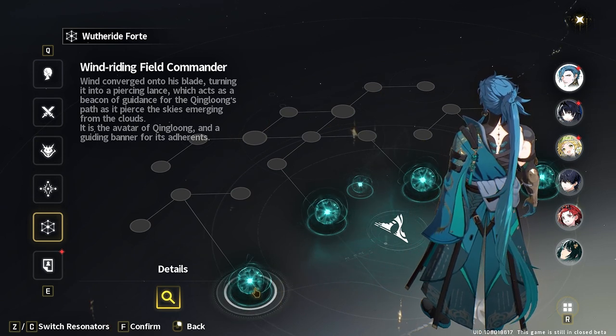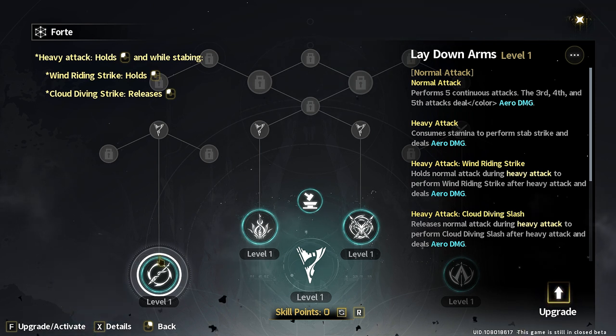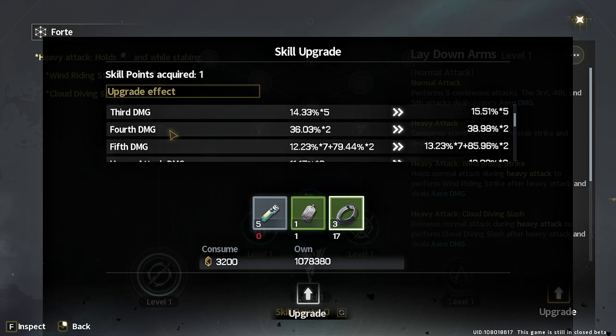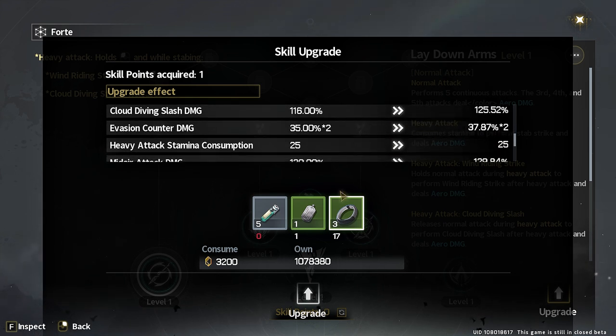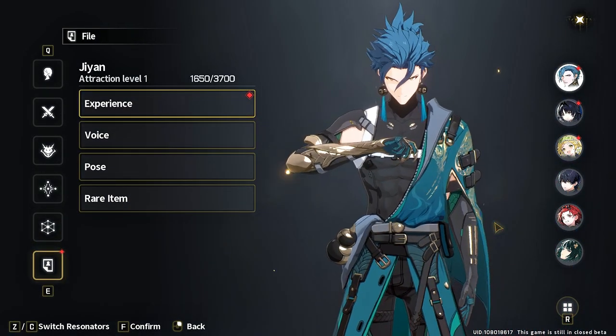We also have the Skills tab, where you can skill up and enhance your character's skills. Clicking the Upgrade button for a skill like 'Lay Down Arms' shows you that first damage, second damage, and third damage per hit will all increase. These skill upgrades are a little mechanic-heavy in understanding value, but essentially they make your character's basic attacks, chain attacks, and hold attacks do more damage — simple but effective.